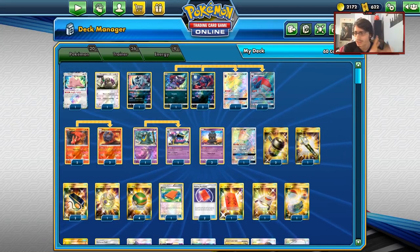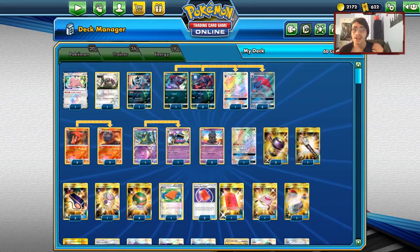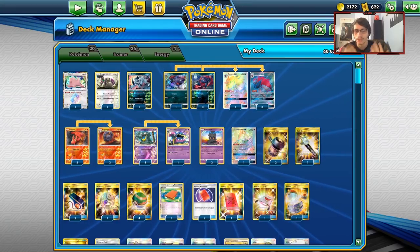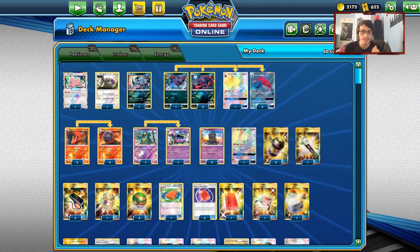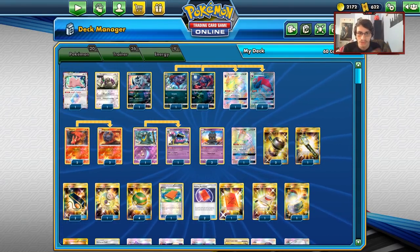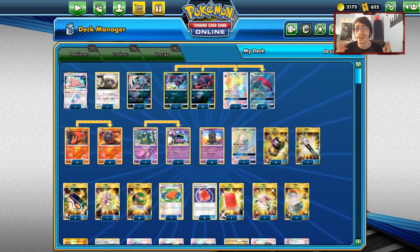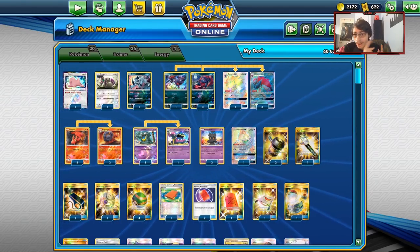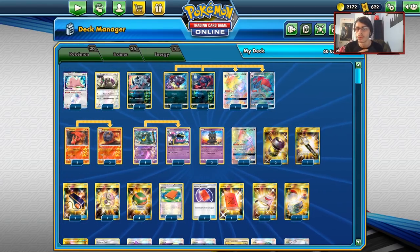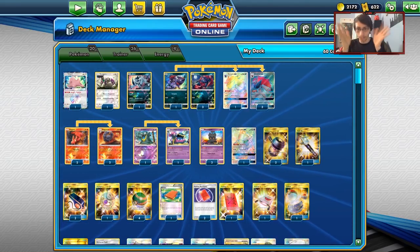Zoroark in Expanded was a big deck. People hated it so much that Delinquent ended up getting banned. We're going to try and make a similar archetype work in standard where we're going to be using Alolan Muk, Peeking Red Cards, Judges, and Marshadow to try and give our opponent bad hands. We'll hit them with Riotous Beating, and having Magcargo in the deck means we can get any card we need, including the Peeking Red Card at the right moment. We also have other disruption cards like Enhanced Hammer, Alolan Muk, and Absol to slow them down and be as disruptive and hand-control as possible.